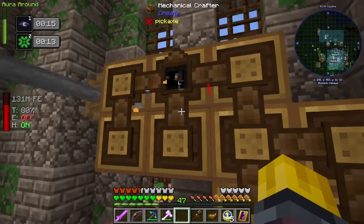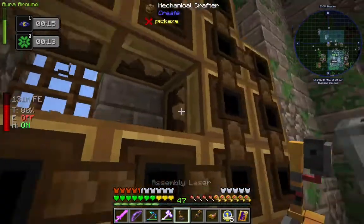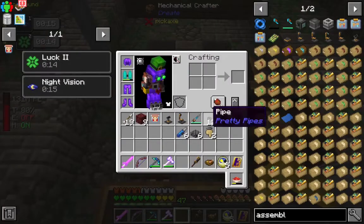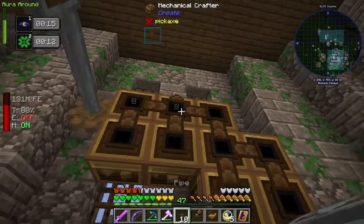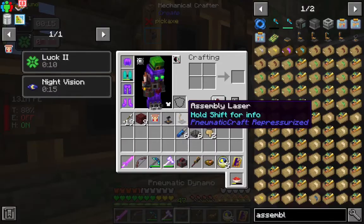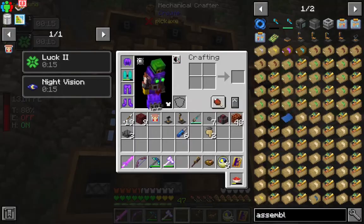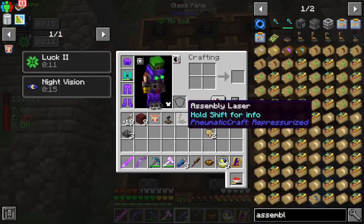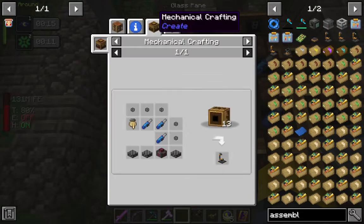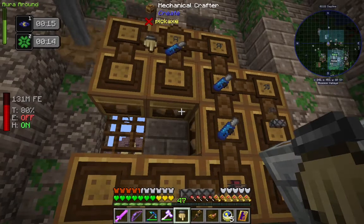All these recipes for this assembly stuff seem to work on this general principle — you build the shape of it, throw some similar components in. Now we're going to make the inputs and outputs. I think we can do this one twice and then just craft it with itself. Like, if this one is the output — what was the other part? Oh, the hands of course. And I think we can just craft this with itself and make the other one.